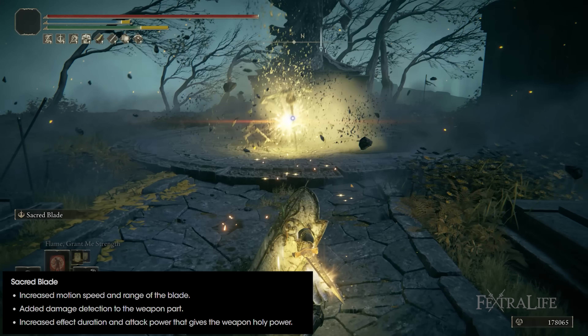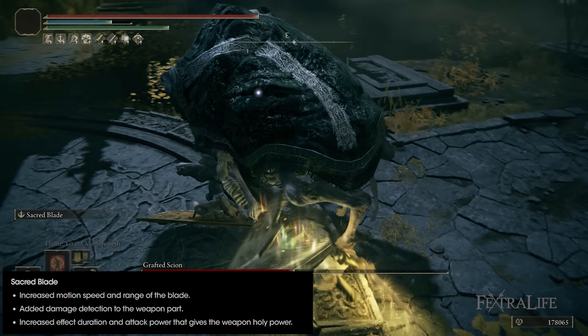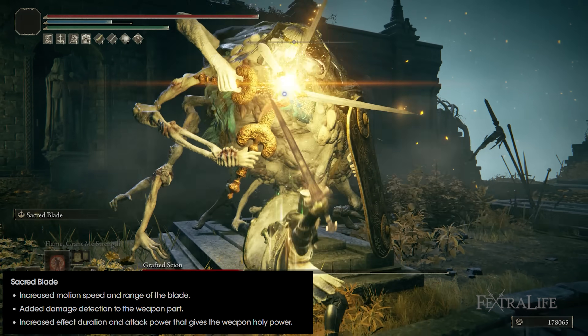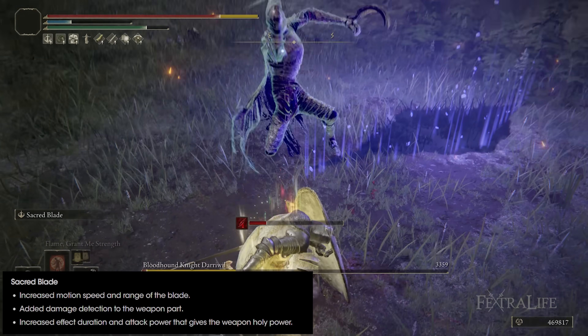Secondly, the ability Sacred Blade was actually buffed in patch 1.07. It adds more damage now, it's faster, and most importantly, the blade portion of the attack actually does its own damage as well. Meaning if you do this point-blank on an enemy, you get the damage from the wave and from the sword, which allows it to do incredible damage when you're point-blank.